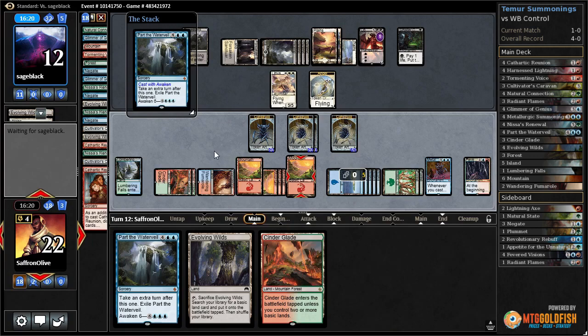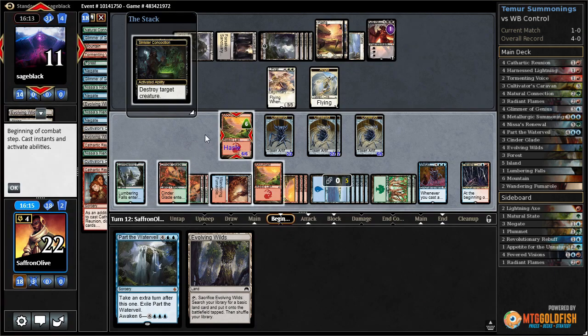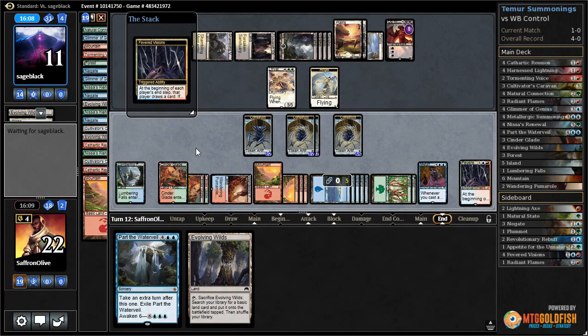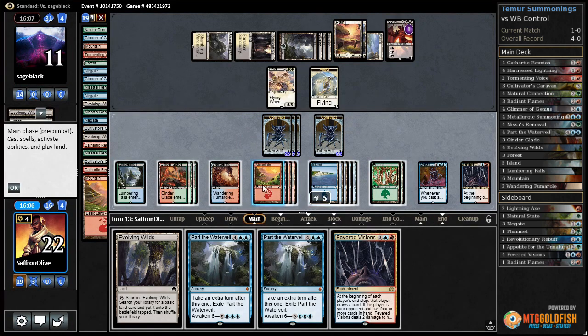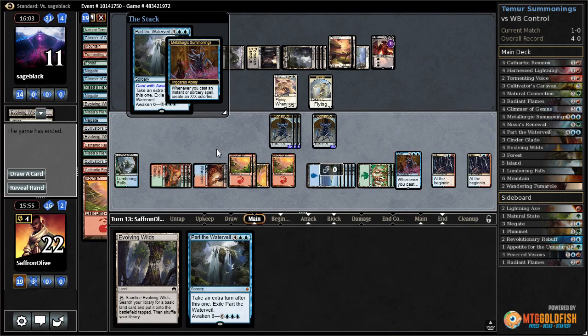This is what we're trying to do - take an extra turn, play Cinderglade. Our opponent is going to kill our mountain. No attacks, we draw a card, we get an extra turn. Another Part the Water Veil - and Fevered Visions! Fevered Visions, awaken Part the Water Veil, get two more 6/6s, and our opponent scoops. It works - that's exactly how we drew it up.